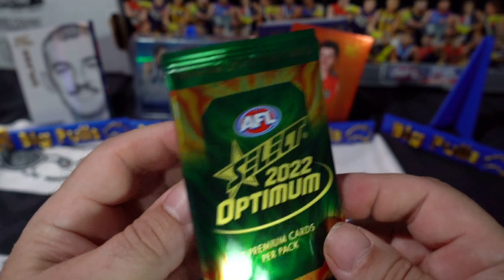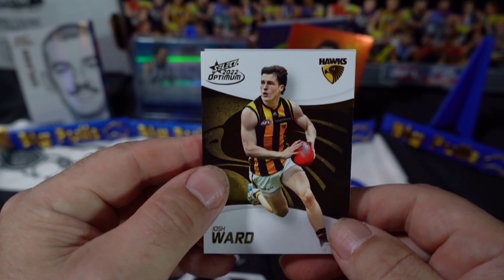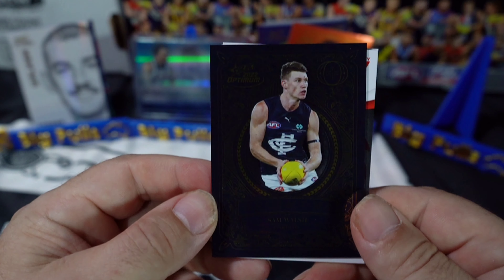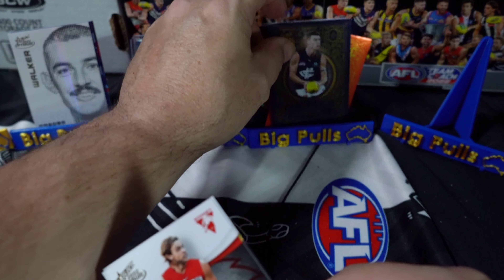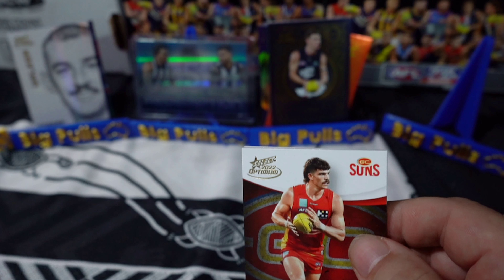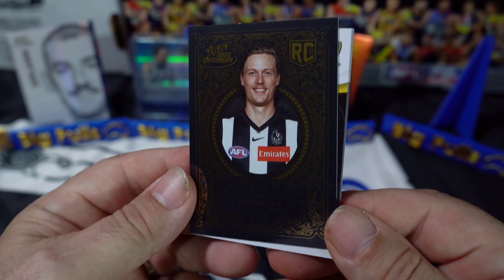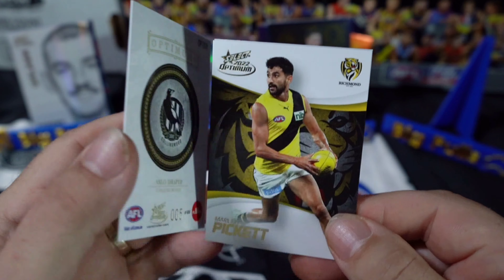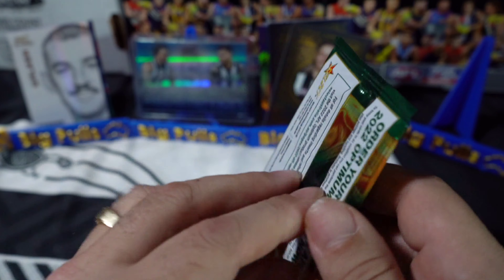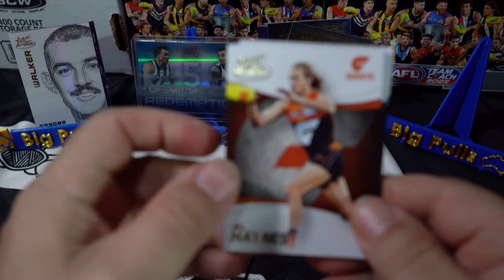I was hoping to see a three DPS box but maybe we won't. Still got quite a few base packs to go - that's a bit of a worry. Oh there we go - Sam Walsh in the Optimum. Still no DPS, cutting it fine. We've got a Collingwood - Arlo Draper rookie card for my Pies, number 5 of 450! Woof - nice and low. Last pack of the middle, still no DPS.